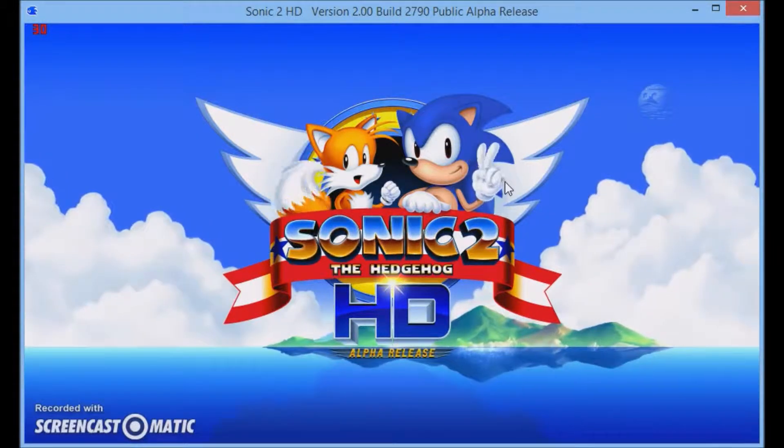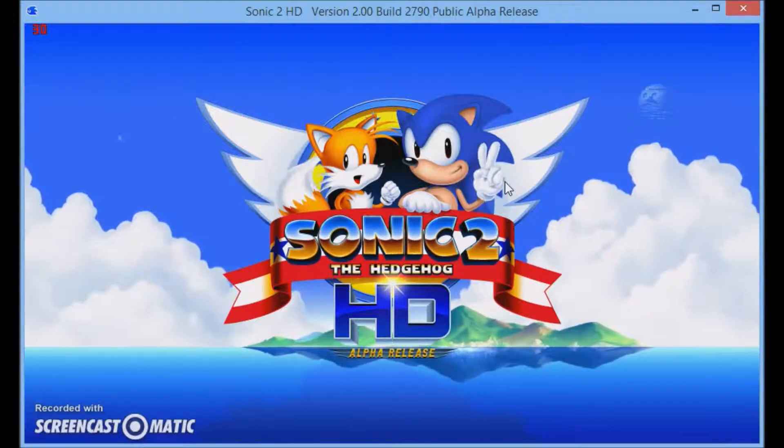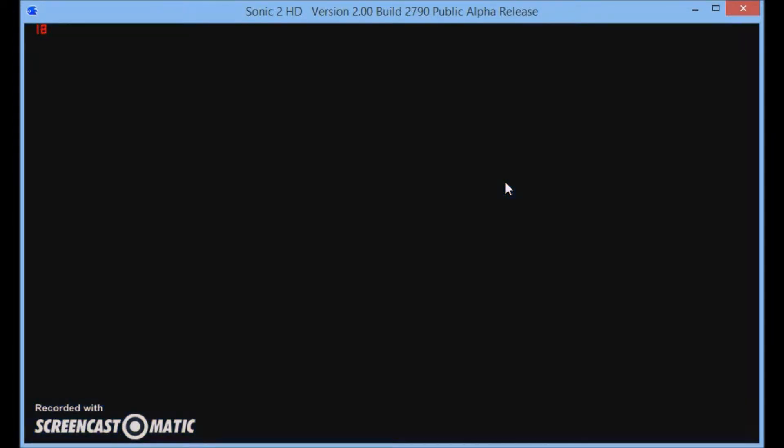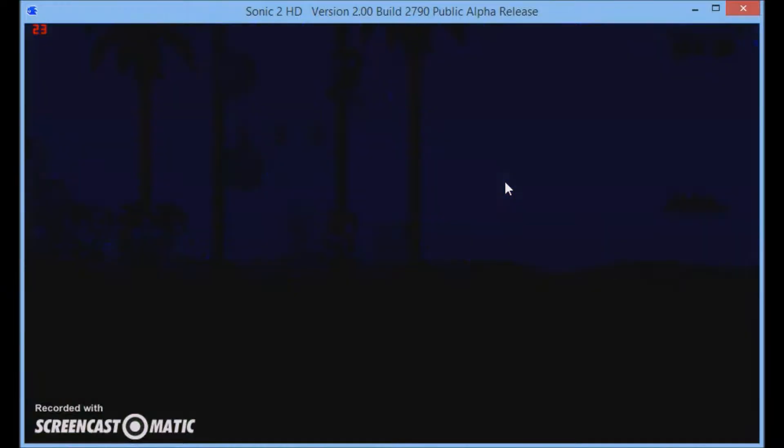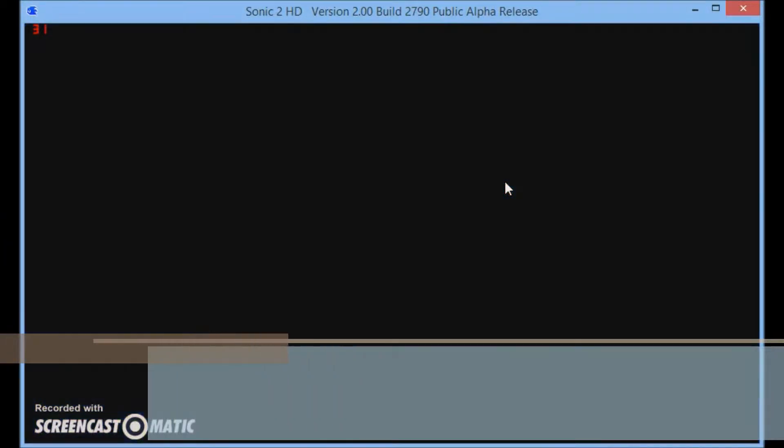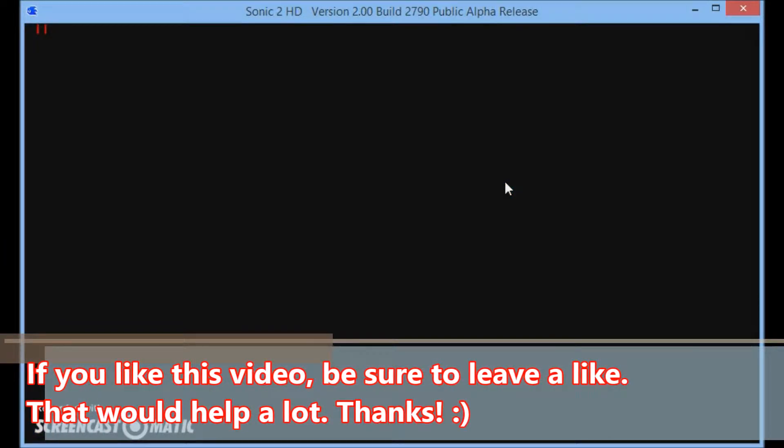Hello, everybody. This is Remarka Gian from Xilin. In today's video, we're going to be doing episode two of our gaming tours. We're going to be playing Sonic's H-Hawk 2 HD Alpha. This fan game was made by some guy — you'll see it in the credits. So let's get started.